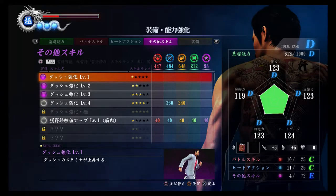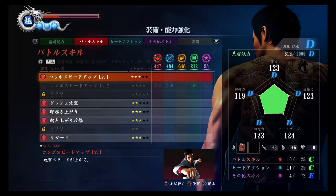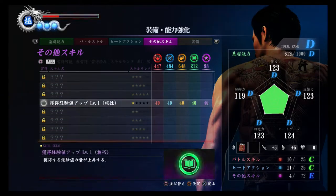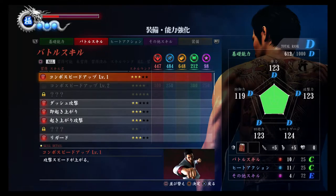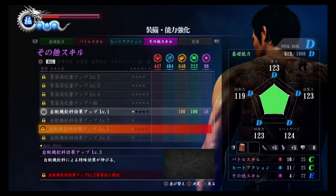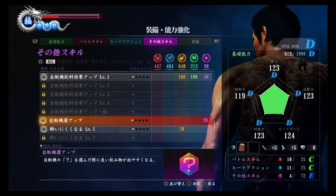Then you have the overall skills, heat actions, battle skills, and overall settings. To be honest I really didn't pay that much attention to any of the others — just these two: the battle skills and the heat actions. These two can have an effect. Unfortunately my purple points are a bit low at the moment.